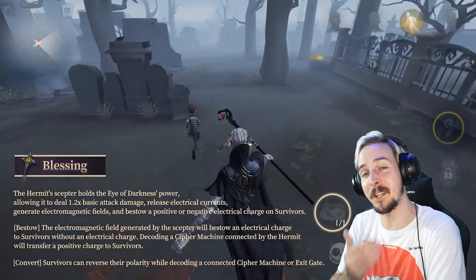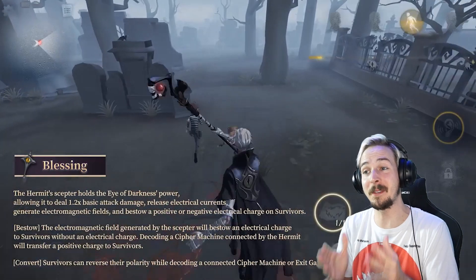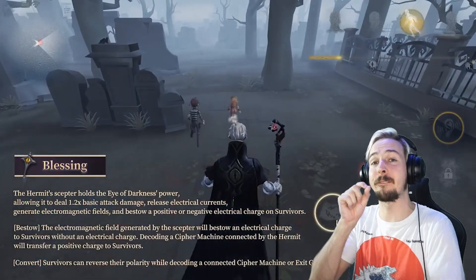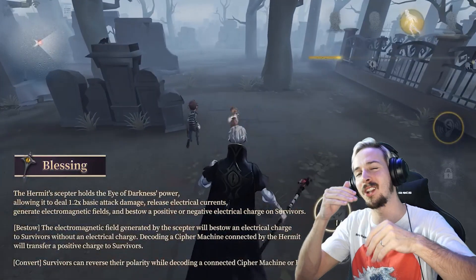His next ability is called Blessing, which gives his scepter a few different abilities. One of them is that he deals 1.2 times the basic attack damage, so if you hit a survivor, that survivor will take a little bit more damage than usual. We have seen this with the Photographer who deals 1.5 times the normal basic attack damage, which makes it more difficult for survivors to properly heal up.